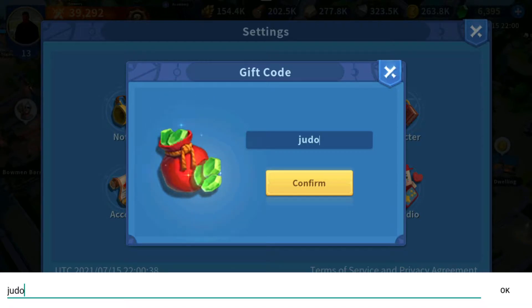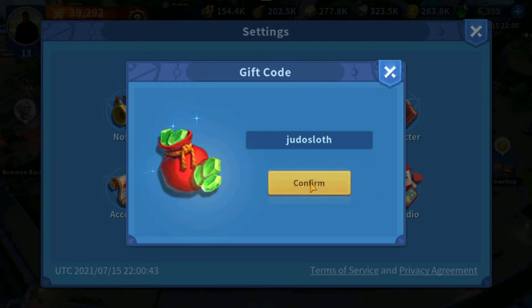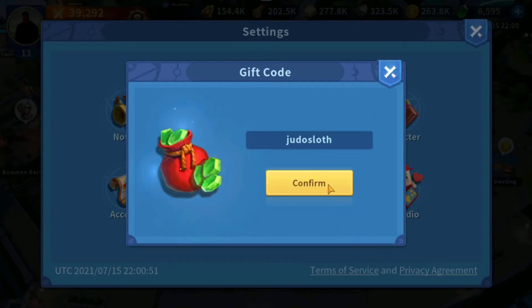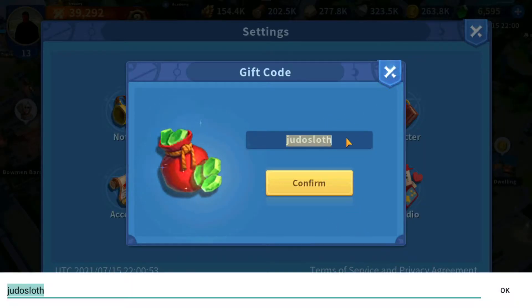Judo Sloth — look at that, 30 minutes, three philosopher stones, 200 gems. I'm loving this with a new free-to-play account. Next one: Kloss.